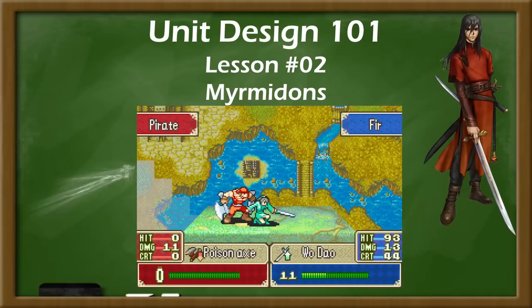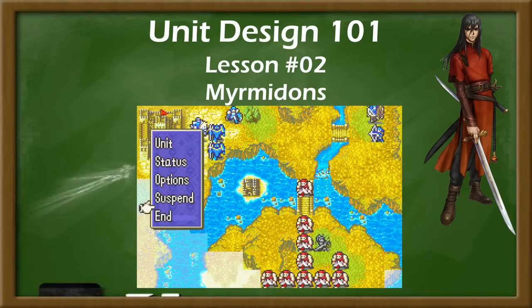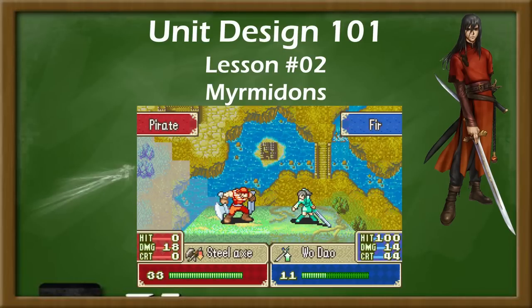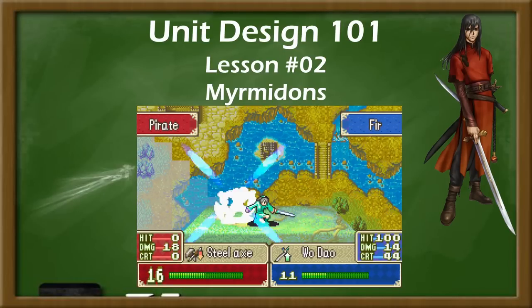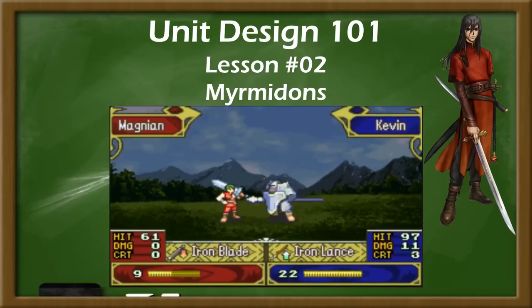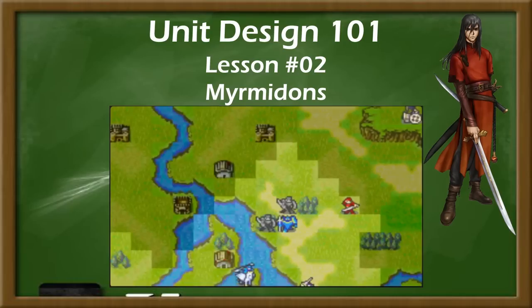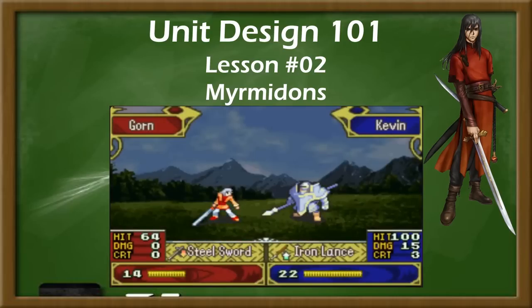Myrmidons fill a somewhat narrow role in a player's army. Often the fastest and most accurate units you have, particularly in the early game, they usually have a strong matchup against axe fighters, being able to avoid their attacks and double them back. They have an incredibly weak matchup against armor knights, unless given an armor slayer or magical sword, as their low strength combined with the low might of swords often leaves them incapable of dealing significant damage against these high defense opponents.